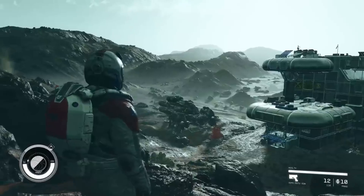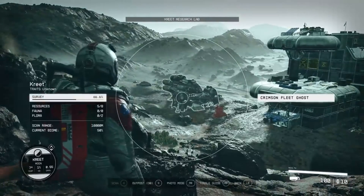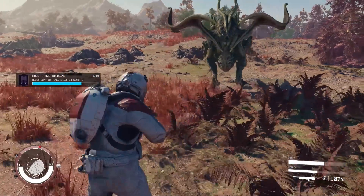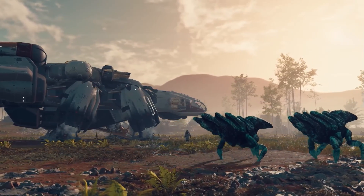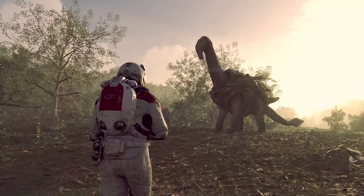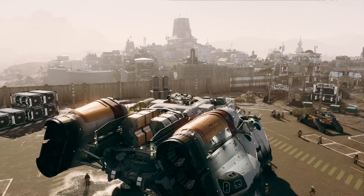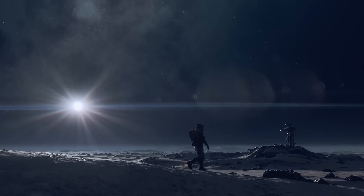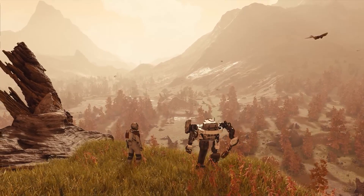Now Bethesda has partnered with AMD for the release of Starfield. Here's Todd Howard to tell you a little bit about this. We are so excited for our new partnership with AMD on Starfield. It really is the most ambitious game we've ever made. We've built all new technology for it with Creation Engine 2, and working with AMD on that to make it look great and run great has been really special. We have AMD engineers in our codebase working on FSR2 image processing and upscaling and it looks incredible. You're going to get the benefits of that on your PC but also on Xbox. We're super excited and can't wait to show everybody more.